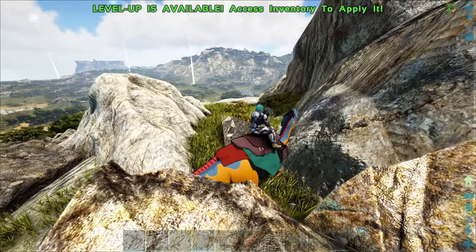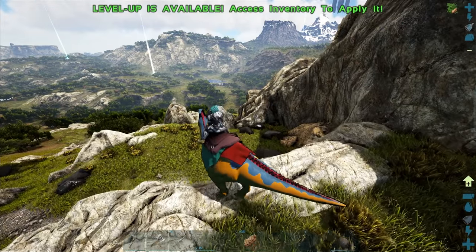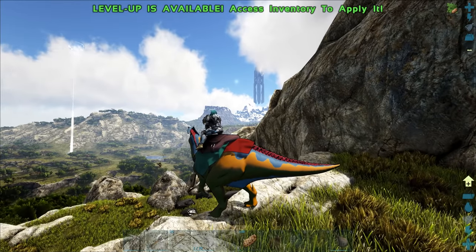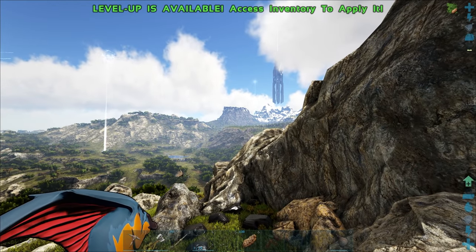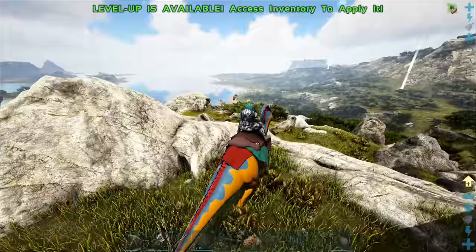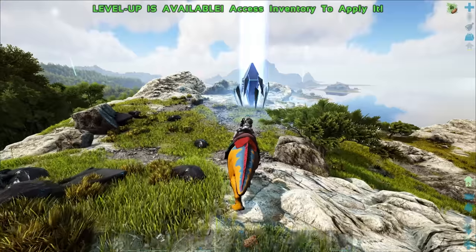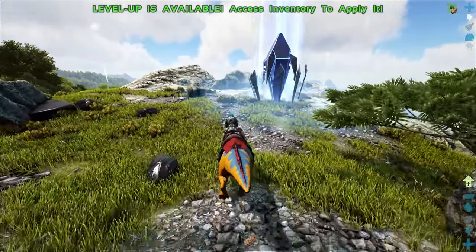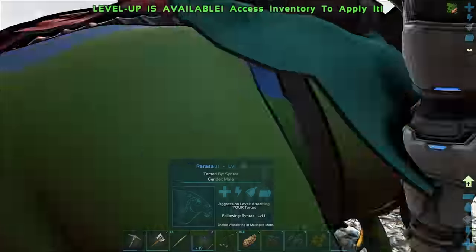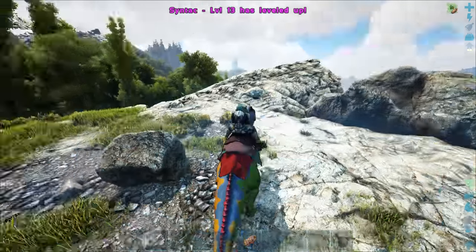We're super weighed down so let's pump a point into weight. Looking around we've got a large area here — I can see rexes, Parasaurs, and it looks like it ramps up into a snow biome over there. That mountain above my character's head — I think that's the one with the little fortress on it, maybe. There's another nice metal node right here. It's going to take me a while to get used to this map and find my way around. I did check this out in its modded form but there was hardly anything compared to what we have now.